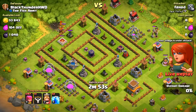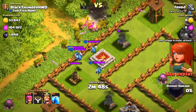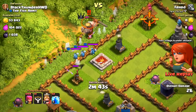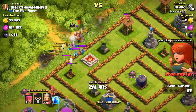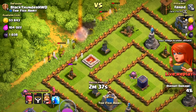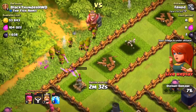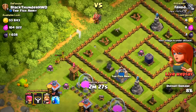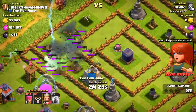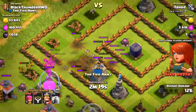Next up is Fahad, going all archers from the top. The minions come out to distract but there are a lot of archers. Defenses are killing some but the mortar goes down. Then two lightning spells drop and the wall section is gone — this is not looking good.